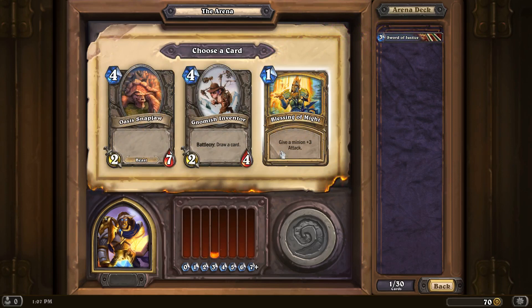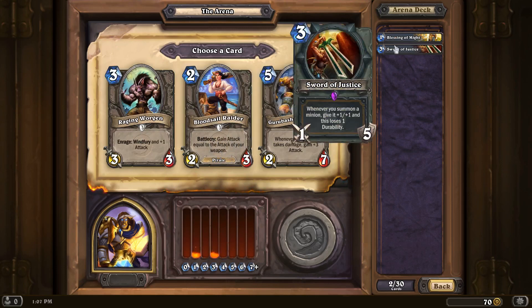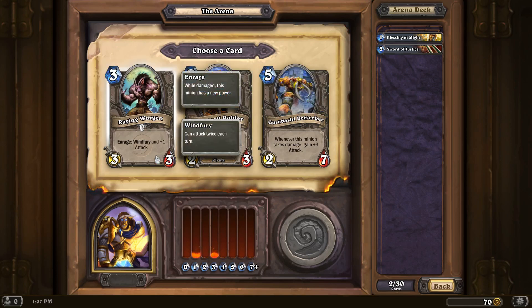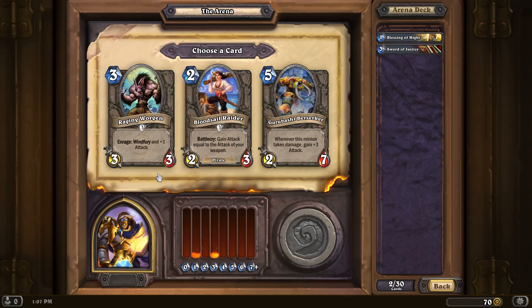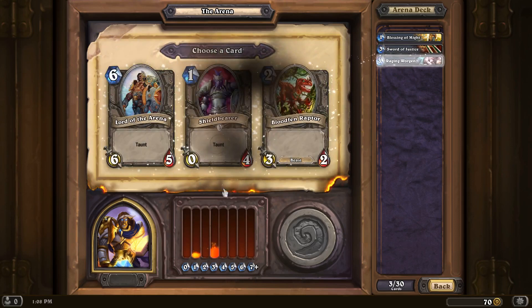A little bit of card draw would be nice, but Blessing of Might is like a staple, I think. I don't really have the ability to heal. This could work well with the Sword of Justice, even though it's one attack. Turns this into a 3-3 unit for two mana, which then actually gets buffed to 4-4. On the other hand, the Raging Worgen is just a great unit. Let's go with the Raging Worgen. I like the Raging Worgen.